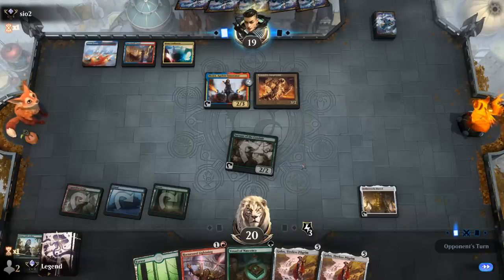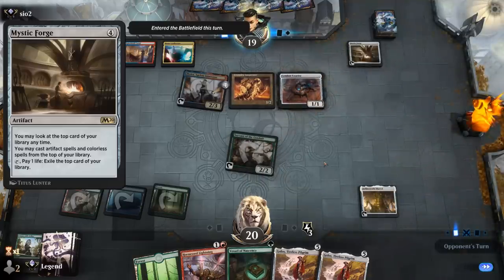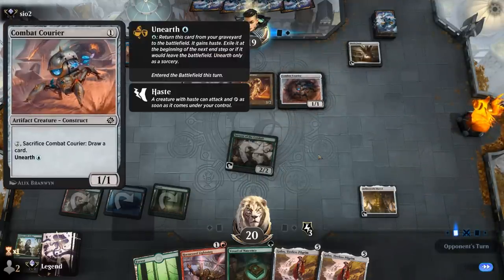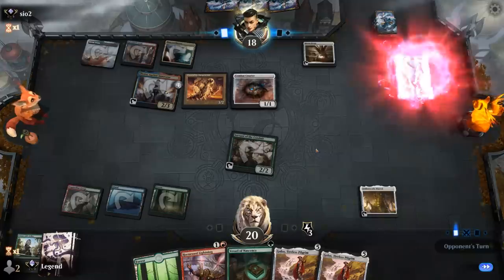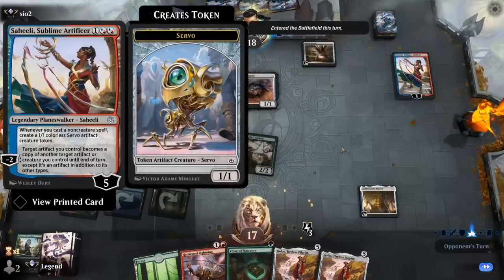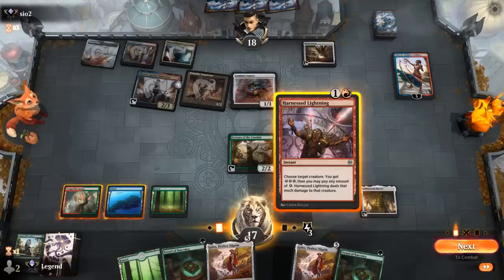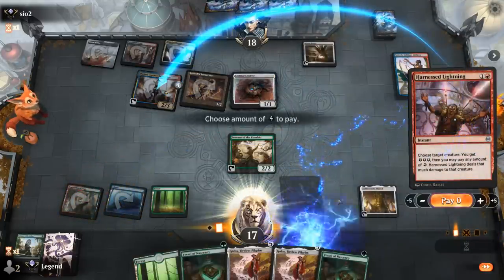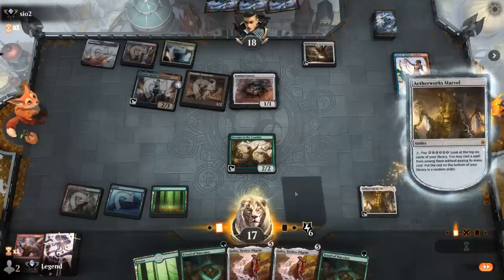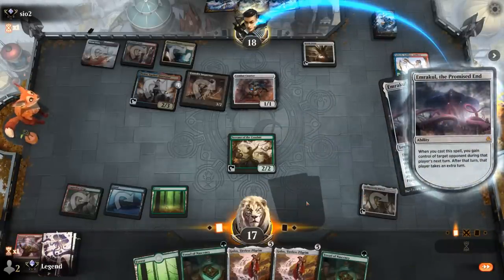Opponent is ready to cast a bunch of artifacts. Mystic Forge hits the table and they start playing things off the top. Courier is basically free thanks to the Inspector. Saheli can potentially turn an artifact into another Mystic Forge. We cast Harnessed Lightning — paying zero — to safely bank energy and activate Marvel. We spin the wheel — can we hit Emrakul? We sure can! There are fun things we can do with the opponent's Mystic Forge on their turn.